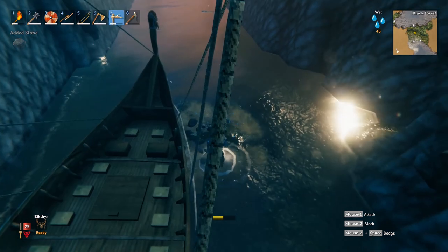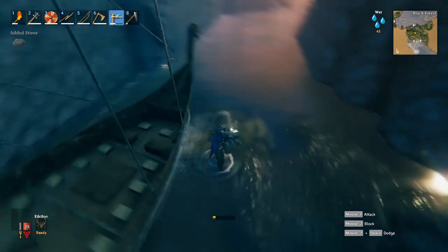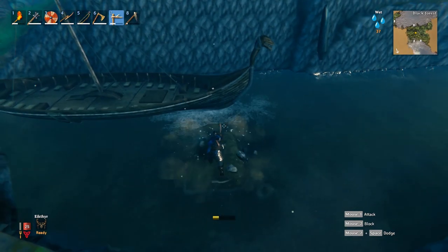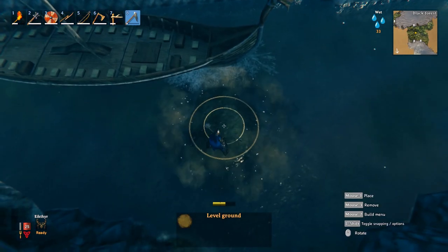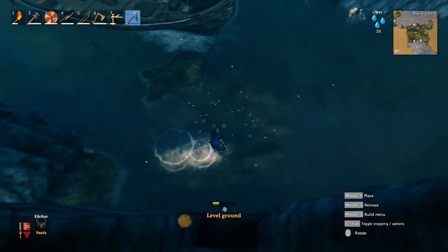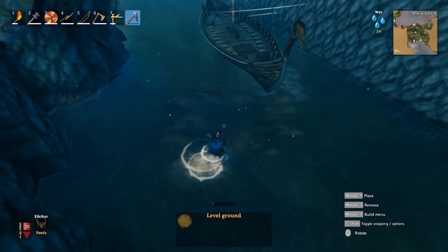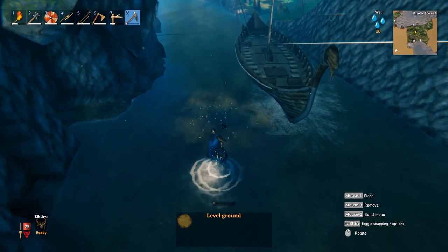Now you may or may not come across this issue where the terrain rises instead of sinking — this is where the hoe comes in, and we're gonna flatten that. This is the area where the terrain seams meet, aka the spot the game connects the land and generates terrain, so we're gonna have to manipulate it to sink.